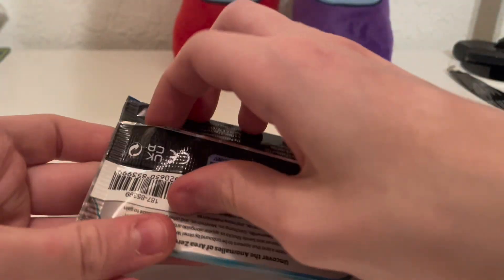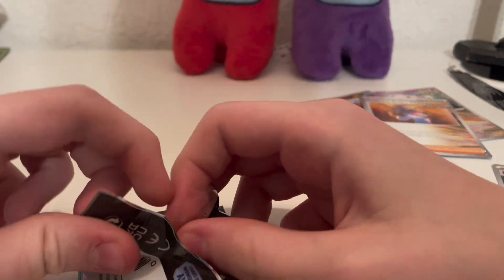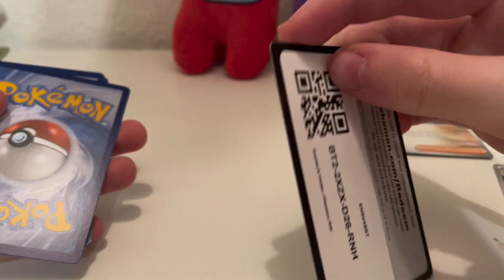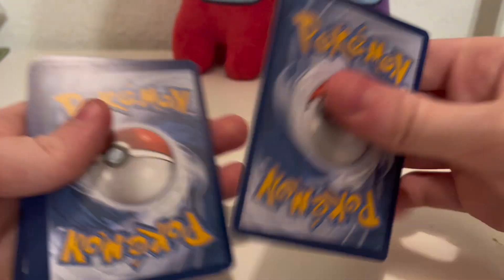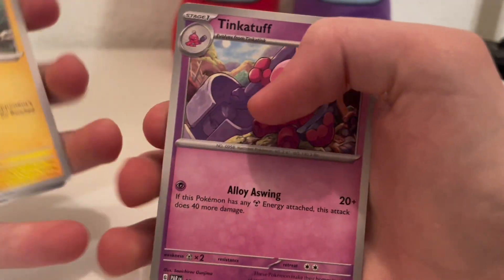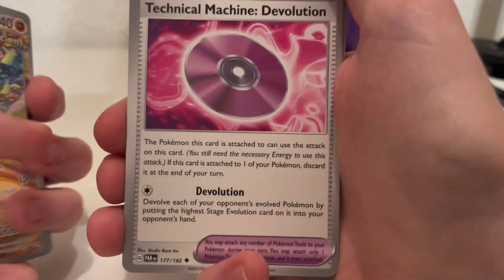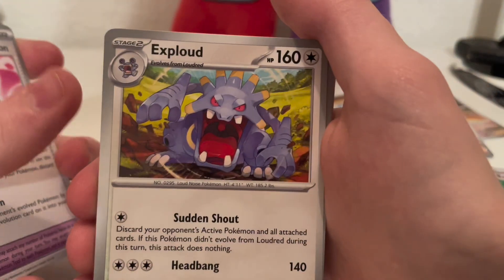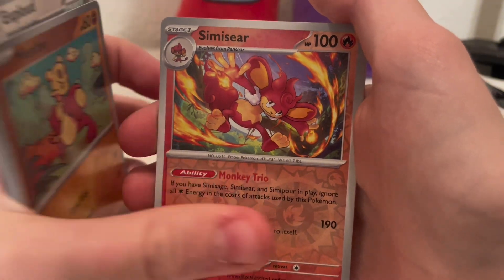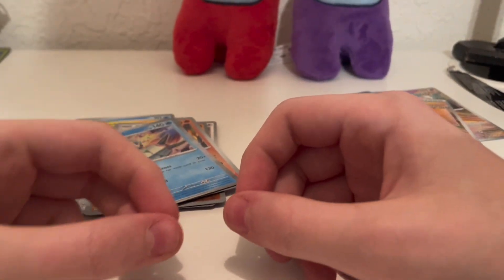Hopefully that'll change with this last pack. I'm gonna be pretty disappointed if it doesn't, because I wasted 20 bucks if we don't get a pull. But I mean, at least I got a video. Grass Type Energy, Wimpod, Elekid, Tinkatuff, Trebish, Slitherwing — I already have that one — Technical Machine: The Evolution, oh, this is my first TM, nice — Explode, Manfu, Seismir, and Golisopod. Well, that's it. I'll see you guys next time. Bye!